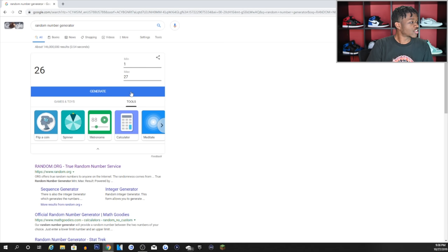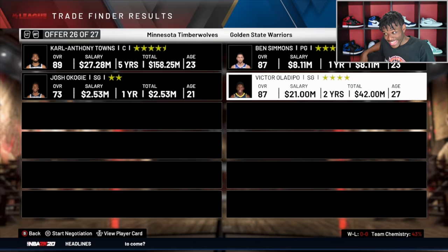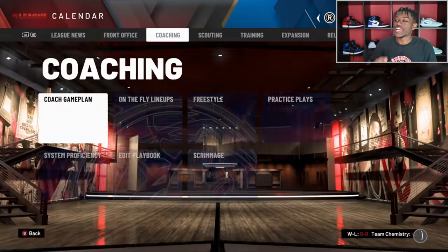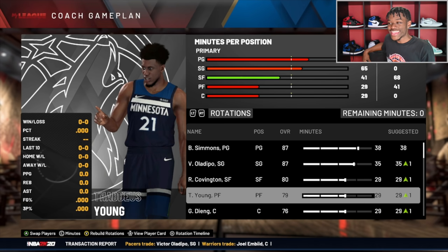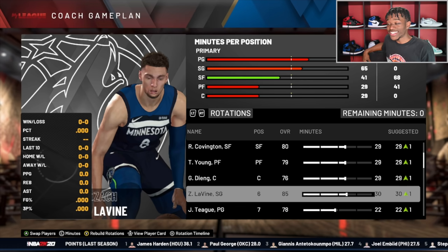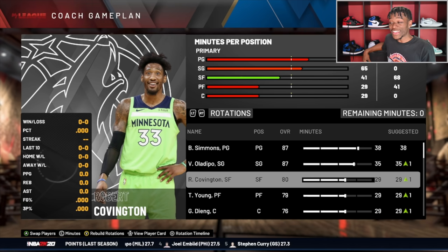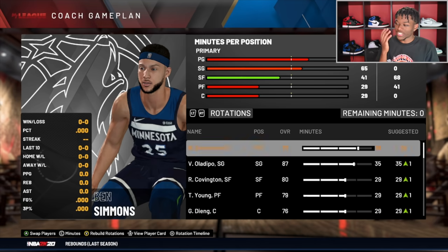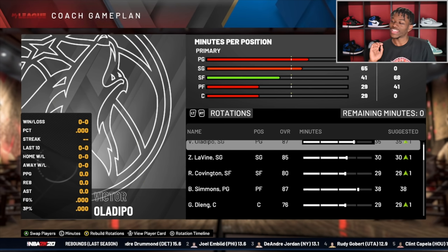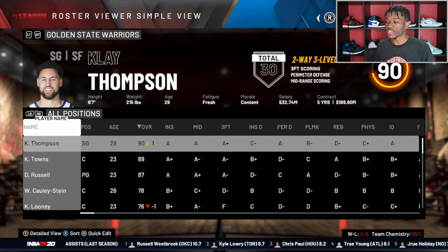Karl-Anthony Towns has to be dealt — let's see what KAT can bring. There are 27 offers and Steph Curry is one of them, so you could luck out. We're doing trade number 26 and we're getting Ben Simmons and Victor Oladipo. That is a crazy trade! After this trade the Timberwolves don't really have a center — they got Gorgui Dieng. So they're looking like: Ben Simmons, Victor Oladipo, Robert Covington, Thaddeus Young, and Gorgui Dieng, with Zach LaVine off the bench. This team is nice — defensively they should be tough. You run Ben Simmons at power forward and that's how I would do it.